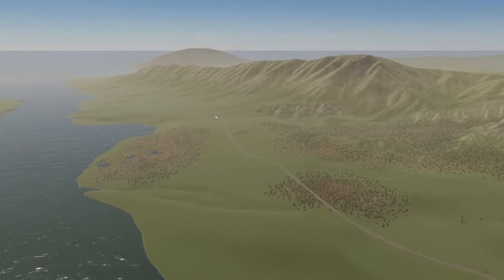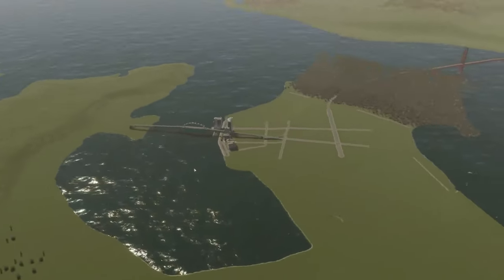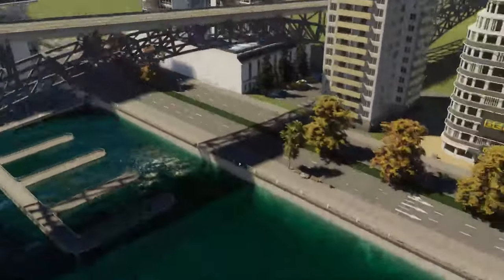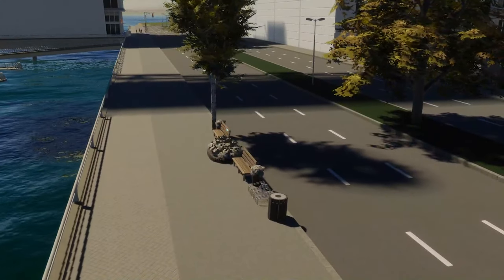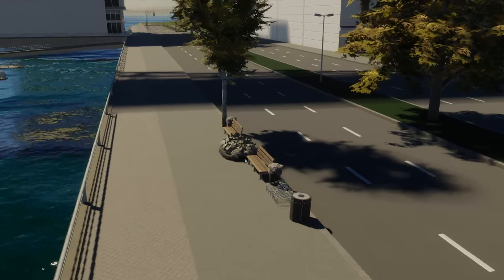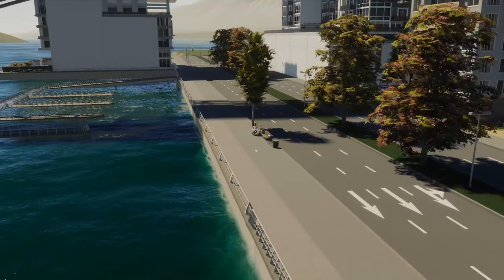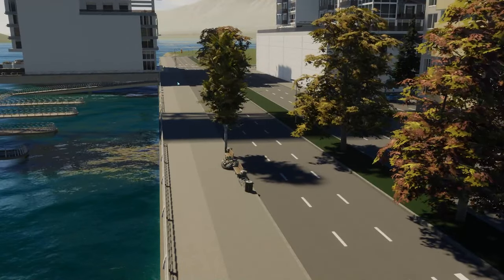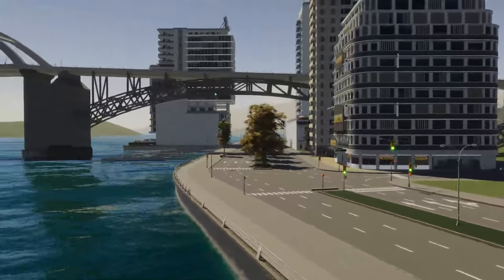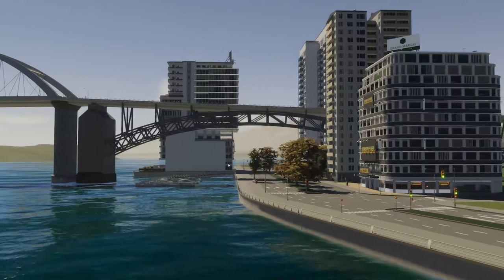That was the episode — we did some stuff, got people in, got power, got water, got a bridge, and it's all connected now. Next episode we're going to really start expanding the city. I'm quite pleased with this detailing style — I'll film maybe 30 seconds of putting it together so you get the idea, then cut out the repetitive part. We've got the little marina down here and I just want sailboats — it would look so good. Give me bikes too, please!